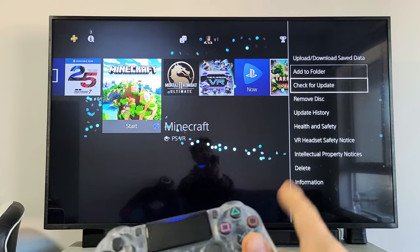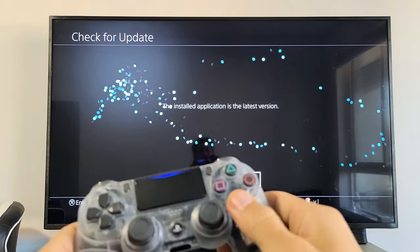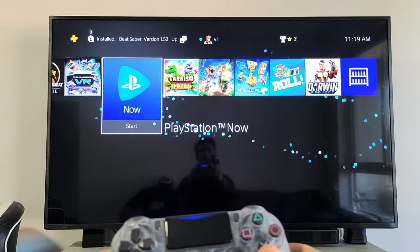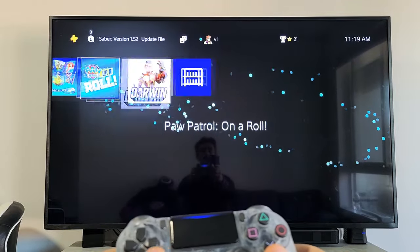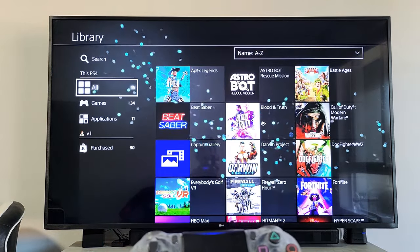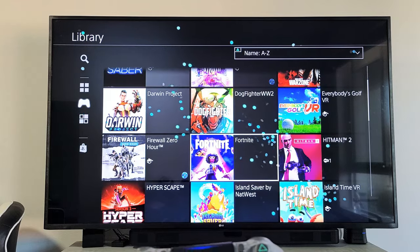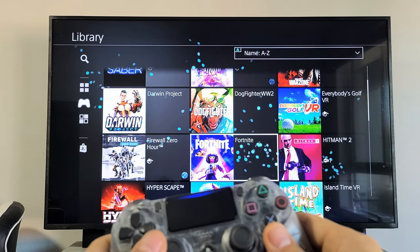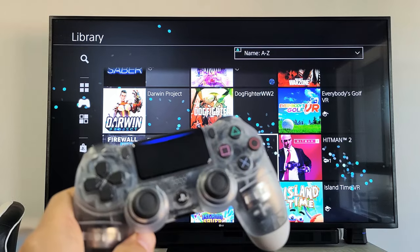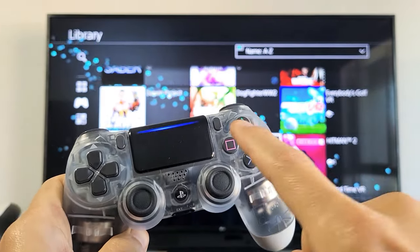If your apps are not on the home screen, just go all the way down to the Library right here and click. All your apps are stored there. For example, I want to update Fortnite — I highlight it and press the Options button on the remote.